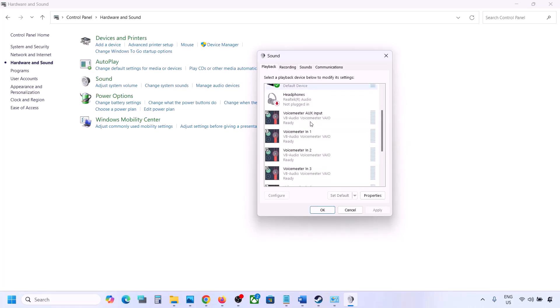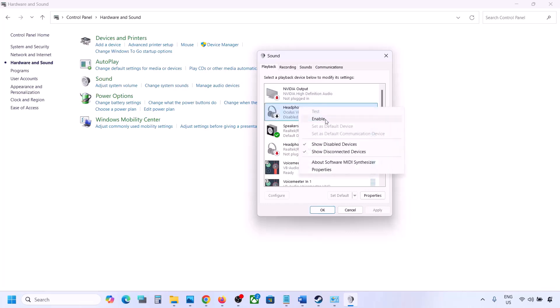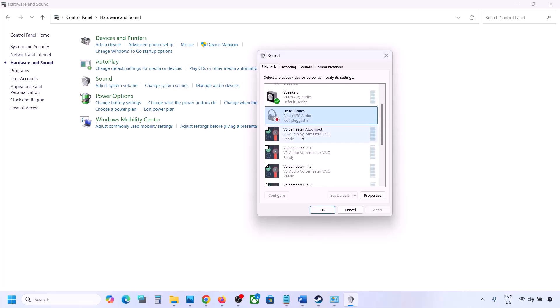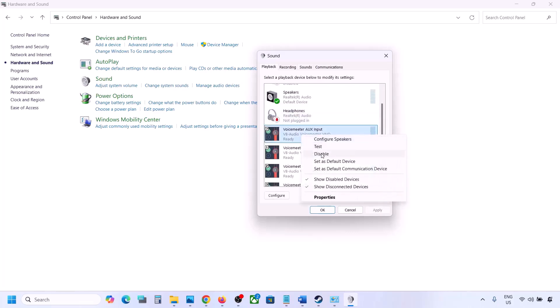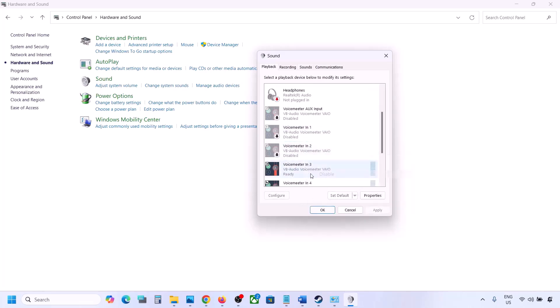You can always re-enable it by right-clicking and selecting Enable. While playing the game, disable audio devices you are not using — such as VoiceMeeter. Disable every audio device you are not currently using.